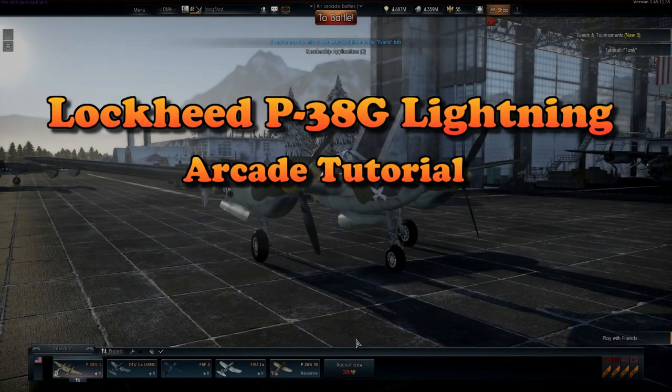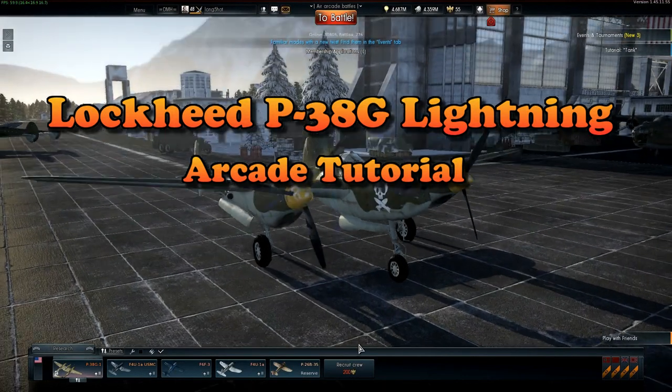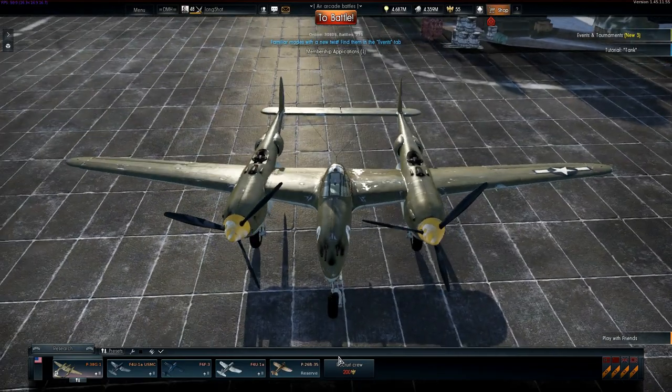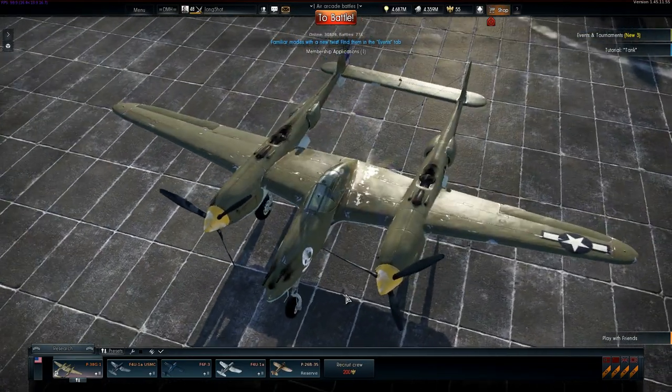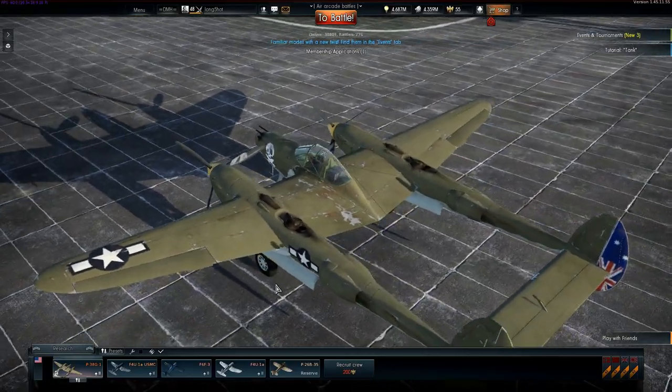This is Longshot with a guide to flying the Lockheed P-38G Lightning in Arcade. Its nose contains four .50 cal machine guns and a 20mm Hispano cannon — it packs quite a punch. You don't need to worry about convergence either.